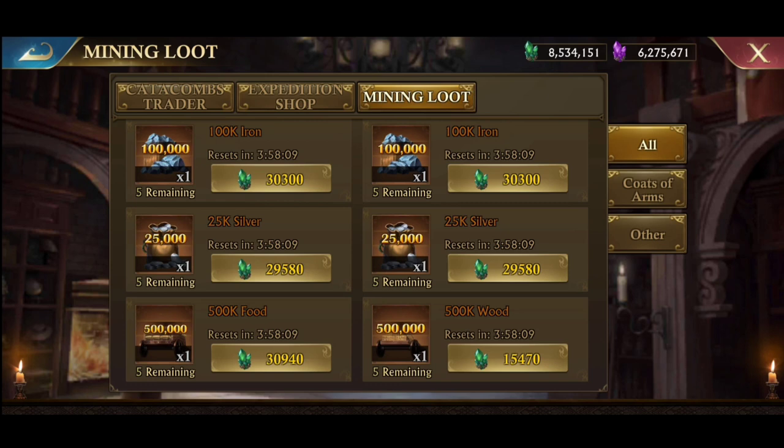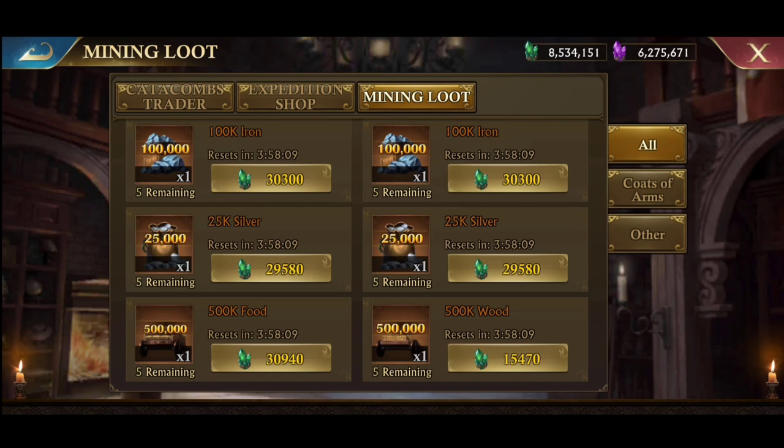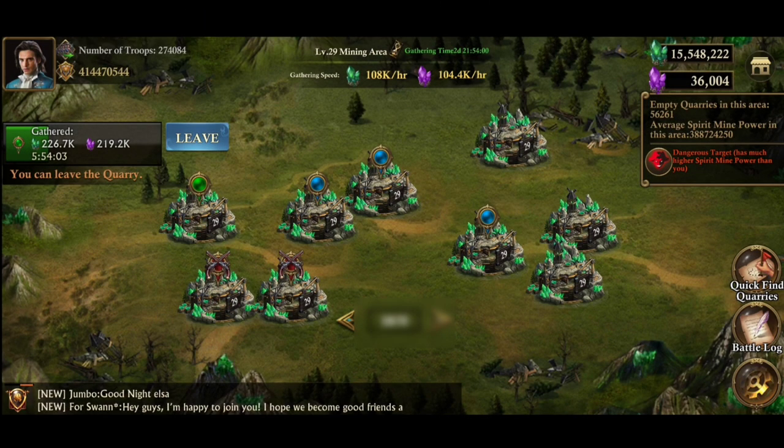I can usually finish building a farm account in about a month, and a maximum of 2 months to complete the catacombs, taking about 1 hour every day including building the castle. The purpose of building the castle is just so I can collect crystals in the spirit mine at a slightly higher level — level 29 is enough. And the important thing is that there are lots of empty places so it's safe from other players' attacks.